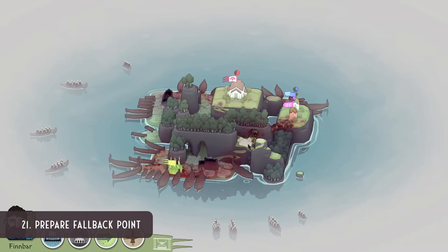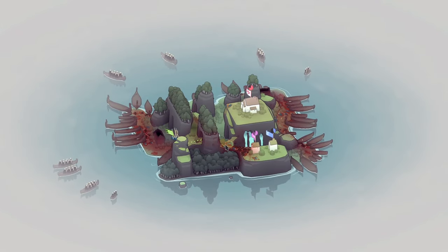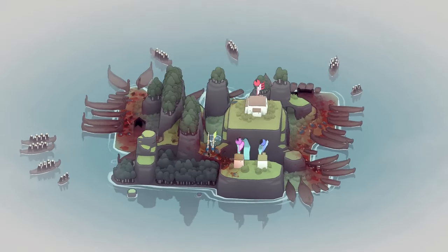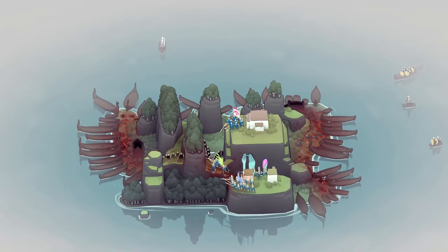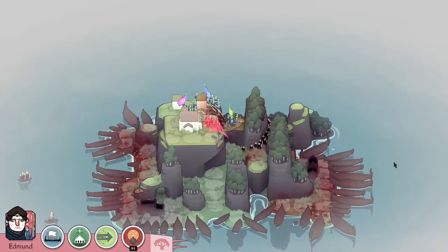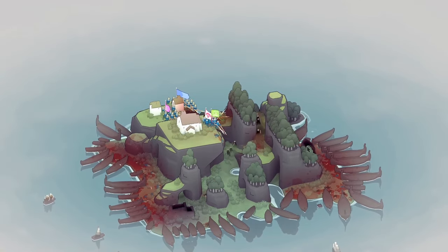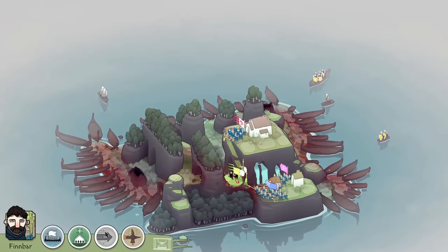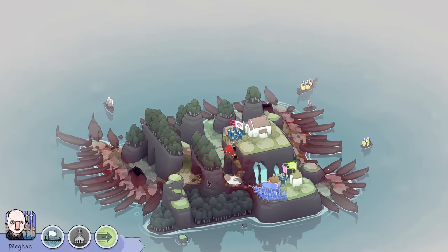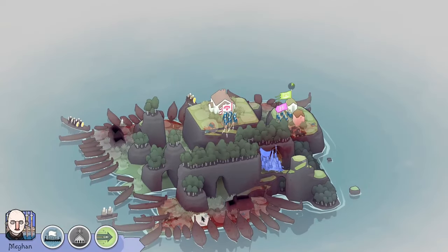On the final island, create a fallback point — a choke point with only one way in and out — and if need be, fall back to it and hold the line. Make sure you've got pikemen ready, because you're often overwhelmed on that last island with so much thrown at you. Pull back, leave the houses to burn — houses don't matter at that point, you can't use any more coins. Rush back to your fallback point and put all your troops in that one spot to hold the line.